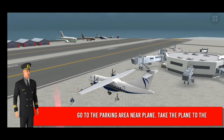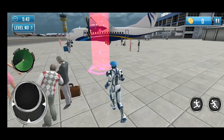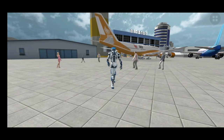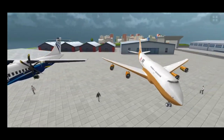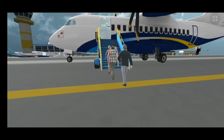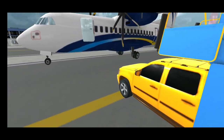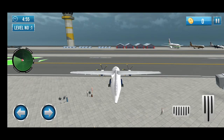Go to the parking area near the plane. Take the plane to the runway. Turn and decode the plane.